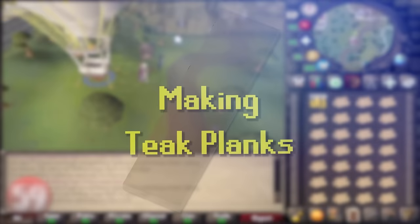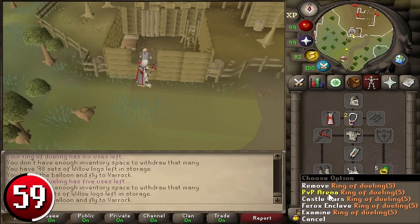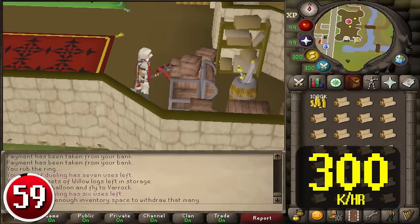Making Teak Planks: making Teak Planks is the exact same process as Mahogany, but switching to Teak Logs and using less cash per plank at just 500 GP each. This can be a good alternative for those with lower cash stacks, and you can make up to 300,000 GP per hour.